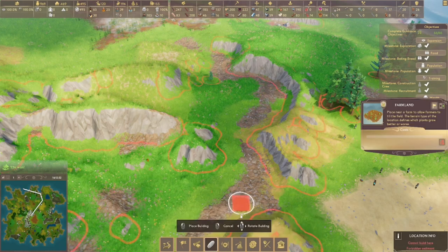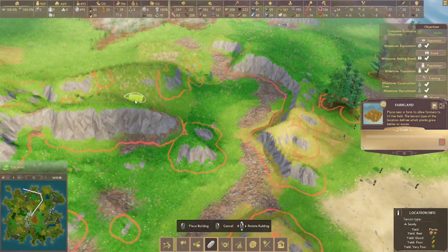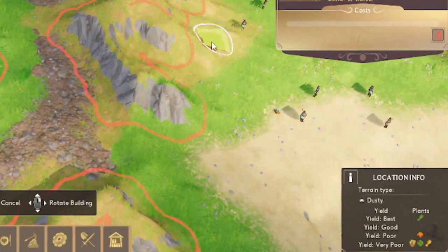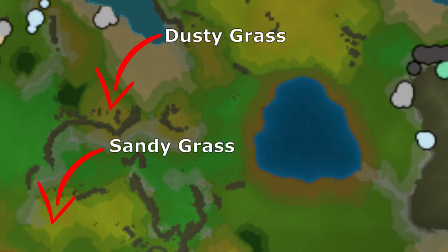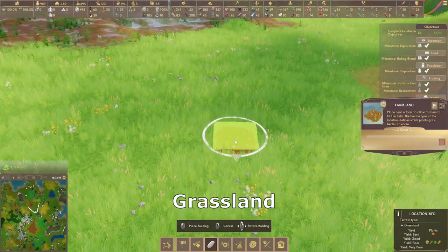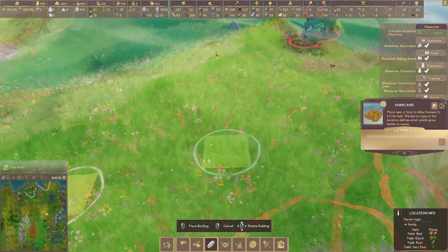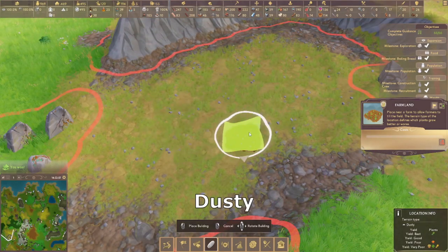The way you can tell what type of grassland is which is by using the field. You've got just regular grassland, which has some crops; fertile grassland; sandy grassland; and dusty grassland. You can just hover over it and the right-hand corner will tell you about the terrain type. These textures are quite similar and also very similar on the mini map. That's why you need the fields — so you can actually see what types they are. The sandy type has little pink flowers, and the dusty type has more brown and rock.